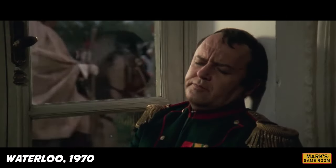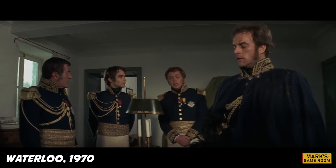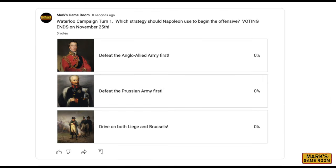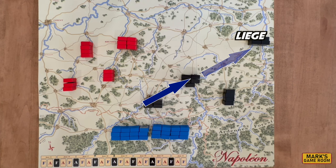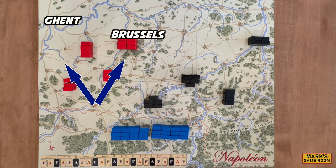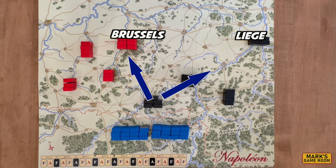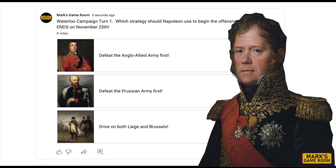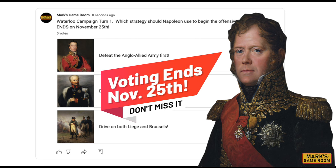Matt says: 'I'm going to do my best to interpret your commander's intent and make it a reality on the battlefield.' Make sure you vote early and often. To cast your vote on how Napoleon should begin the campaign, click on the Community tab on our YouTube page — that will take you to the poll. Cast your vote and write out your ideas for Matt, aka Marshal Ney, in the comments. Voting ends on November 25th, and the video with the beginning of the game will drop on November 30th.